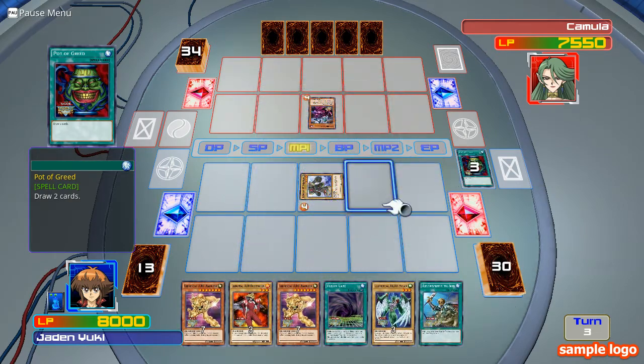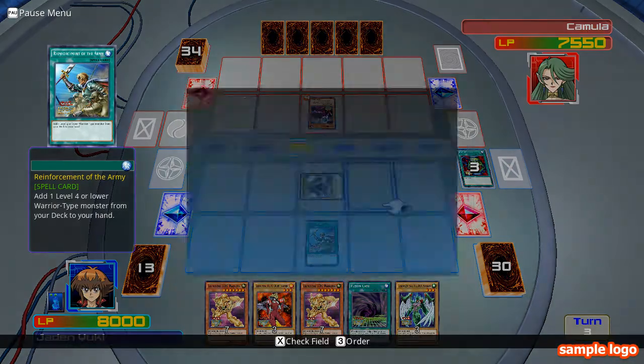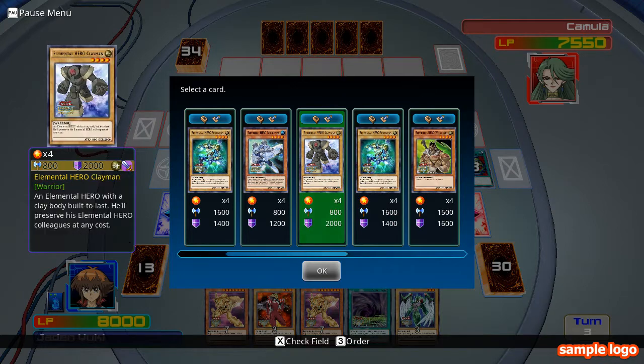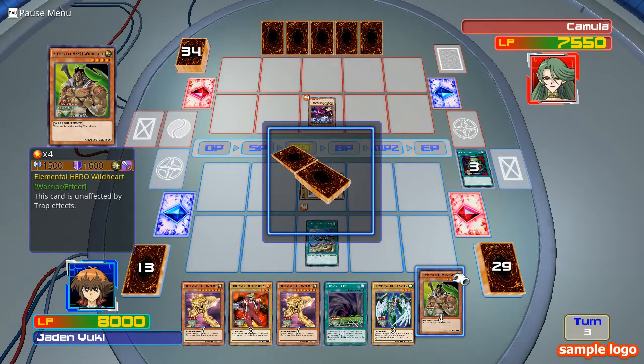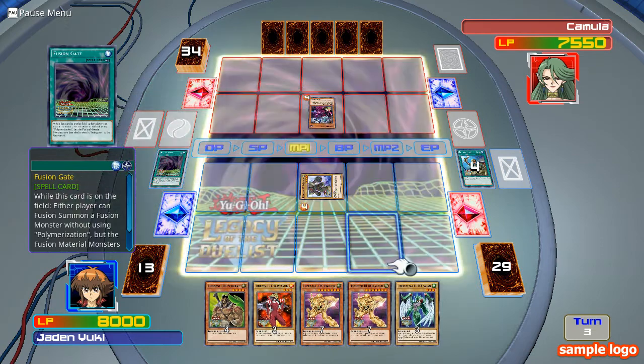I'll agree to draw two cards. I activate Neos or Armour — this side is to add Elemental Hero Wildheart, or Wild Man, to my deck. Now I activate Fusion Gate.